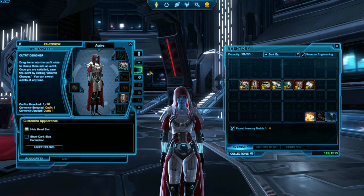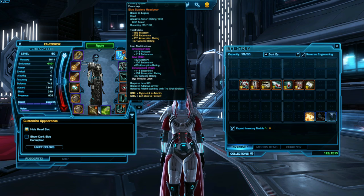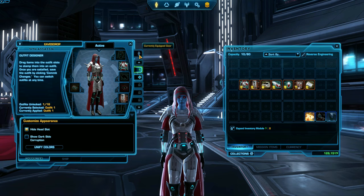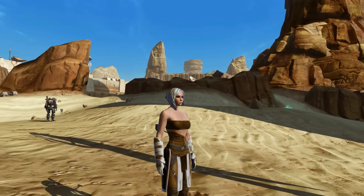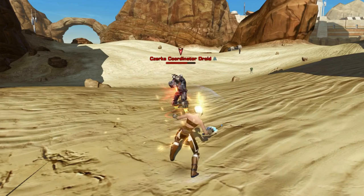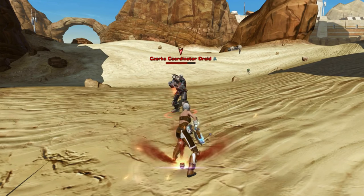If you switch out your armor underneath, there's no problems. Your character still looks super cool while still retaining all the stats from your armor. The best part about the Outfit Designer is that you can wear almost any type of armor, even if it's not one that would be good for your character in battle.